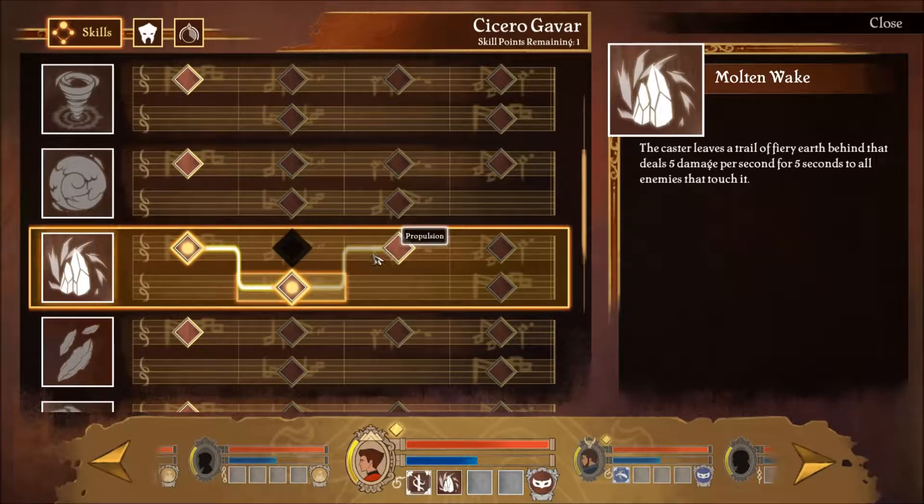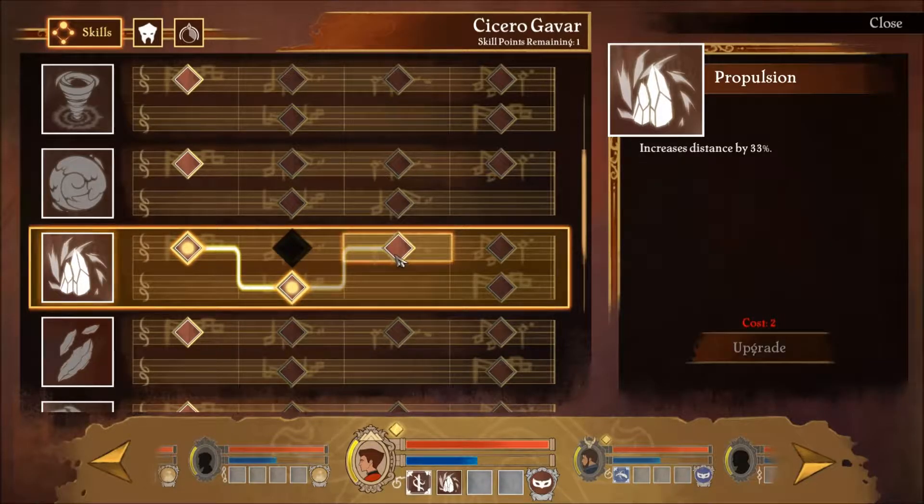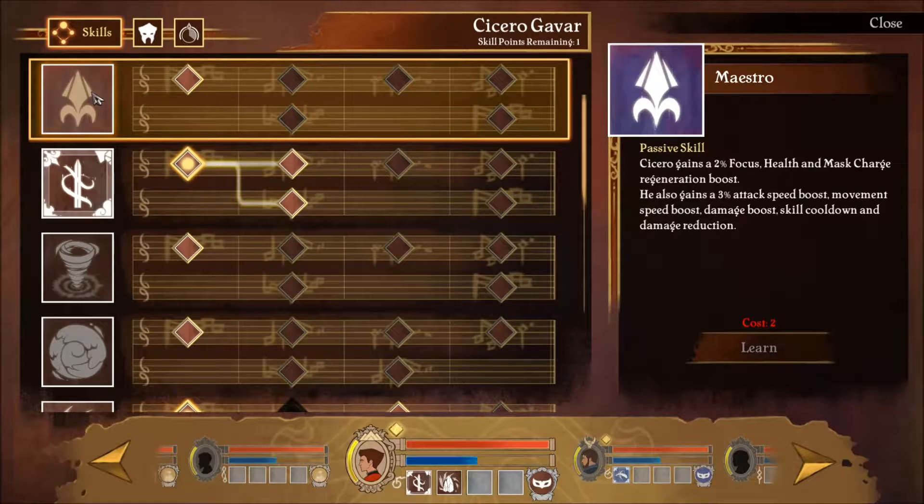We can even have increased distance by 33%, but we cannot do that because it costs 2 skill points to upgrade it. The other option is: Maestro Cicero gains 2% focus health and mask charge regeneration boost, and also gains 3% attack speed boost, movement speed boost, damage boost, skill cooldown, and damage reduction.